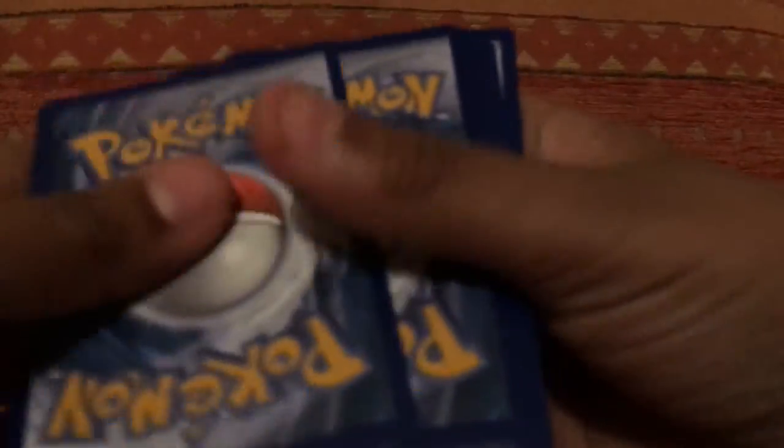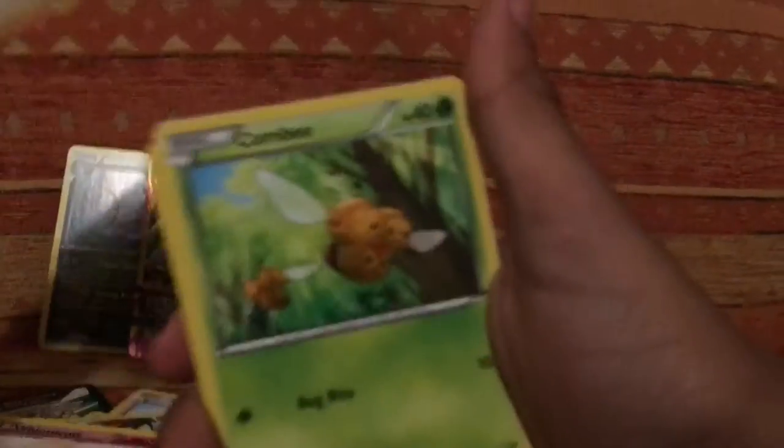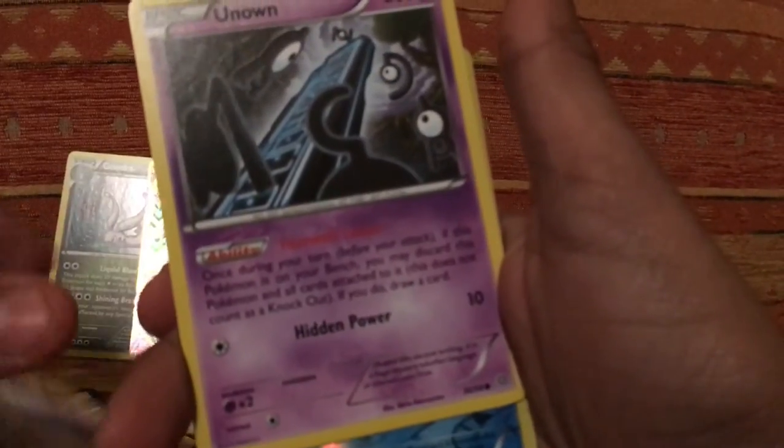There we go — three to the front. Whimsicott, Vespiquen, Lucky Helmet, Combee, Malamar, Unknown — reverse holo Magikarp — and Metagross. Yeah, we got two more packs.